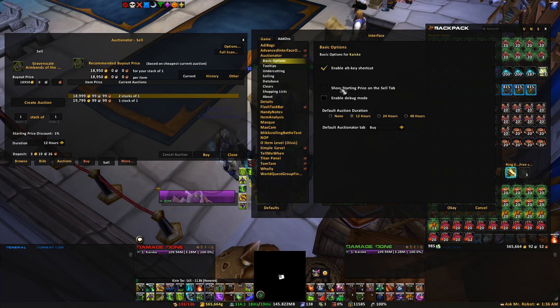The second thing is there's a Show Starting Price on the Sell tab — I usually have this unchecked. I don't have any use for it. I don't turn on Enable Debug Mode either. Again, this is what I use it for; other people might enable those, but this is just what I do.